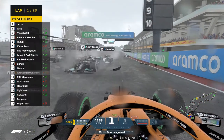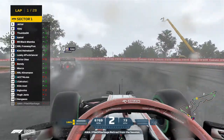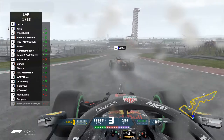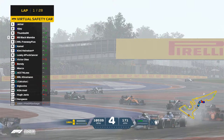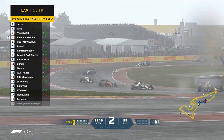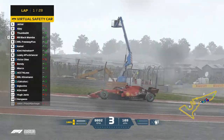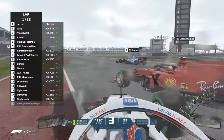Pile of Garbage is out immediately — that is hurtful as Jet just won this championship already and it's not even turn one. The man that was in P2 in the drivers' championship spins out, hits the wall — DNS, off the grid. That has to hurt.